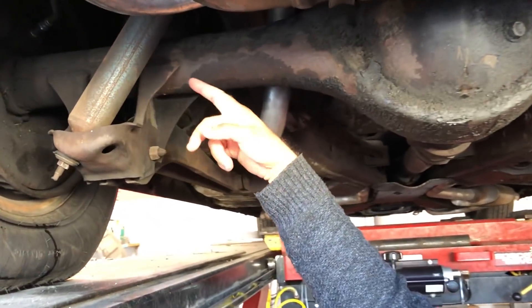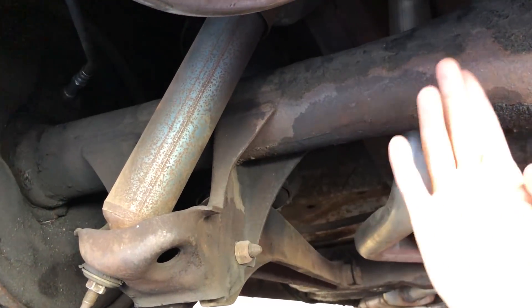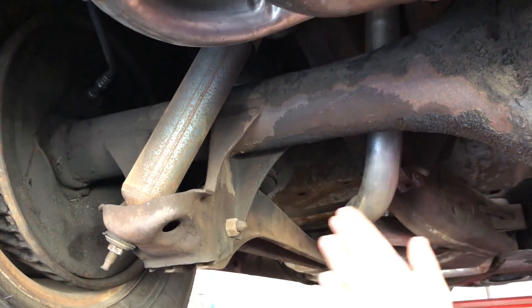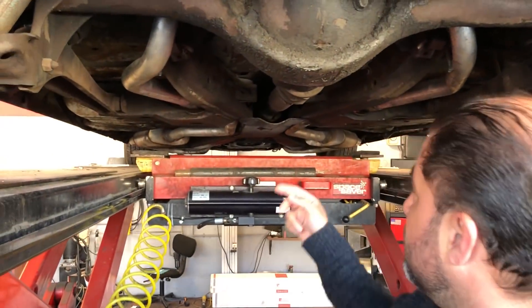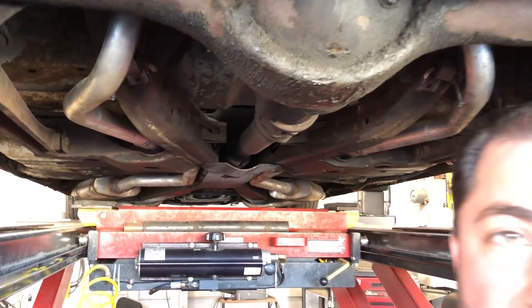So here we have the shocks. As you guys can see, this is really old — it's been here for God knows how long. This is a very good reason why the car has a very lousy ride on the road. If these are bad, it'll cause the rear end to drive very bad as well. The center link is also going to be replaced, and then we're going to do suspension work in the front — so a lot of work coming up on this one.